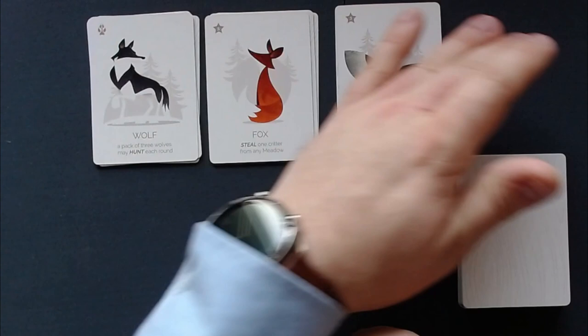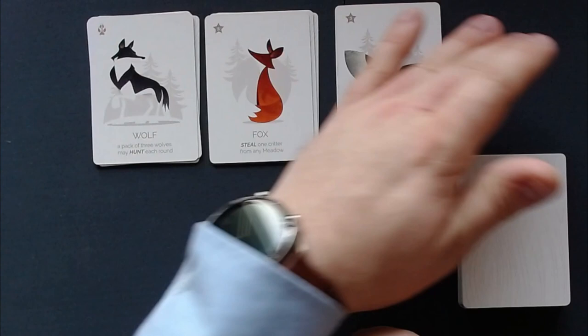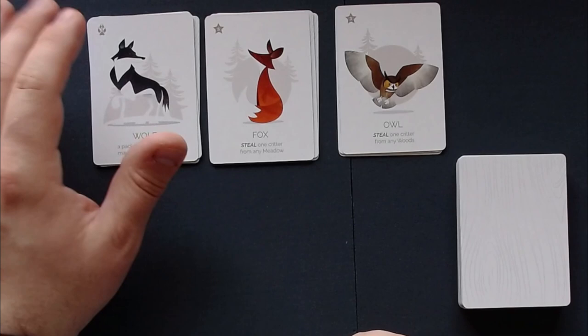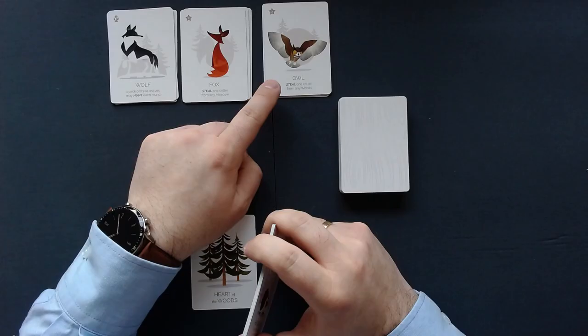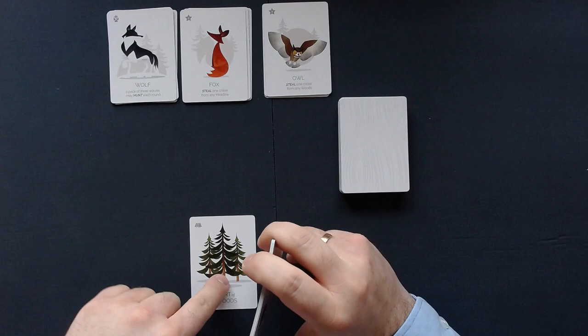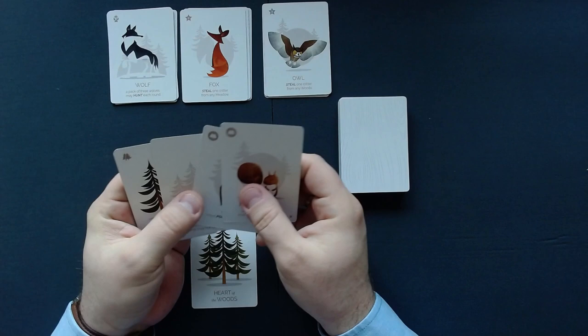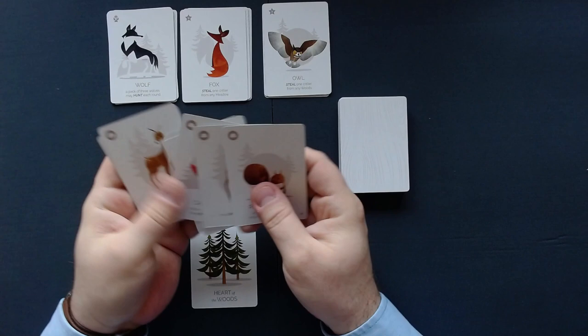All the points in this stack at the end of the game you need to beat — that is the predator score. There will be nine cards in there at least because we will have to deal with nine predators in normal mode. If you play in hard mode, you will have four stacks, so at least 12 predators plus all the animals that get eaten or stolen. The fox can steal one critter from your meadow; the owl will steal one critter from your woods.